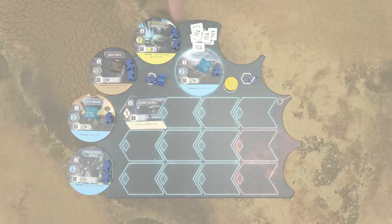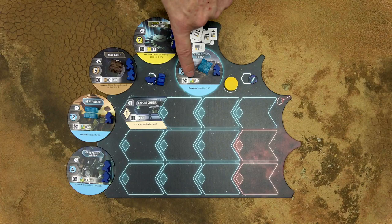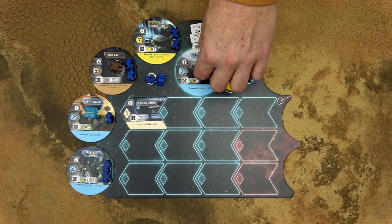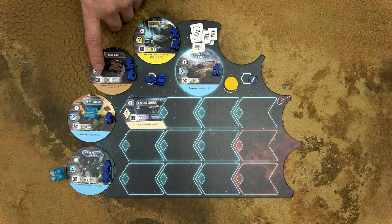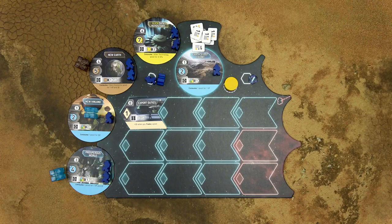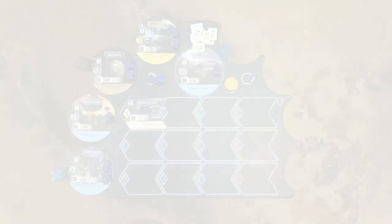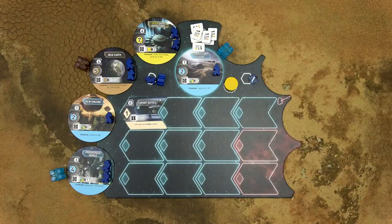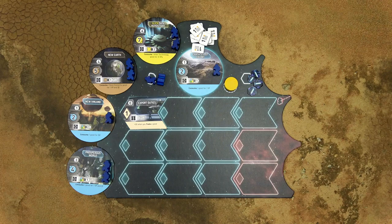These powers, with this trade and consume symbol, allow you to consume goods for victory points and credits. Each power can only be used once during the turn. You can use those powers in any order you want. For example, this power allows you to consume one good token of any color for one victory point and one credit, so you can consume one good token using this power. This power only allows you to consume a brown good token, so it's obvious to use the brown token for it. With the last good token you can decide whether to consume it for two credits or one victory point. So it ends up as 3 victory points and 2 credits, which you take from the general supply and place on your empire mat. Then all goods tokens are discarded to the general supply and your turn is over.